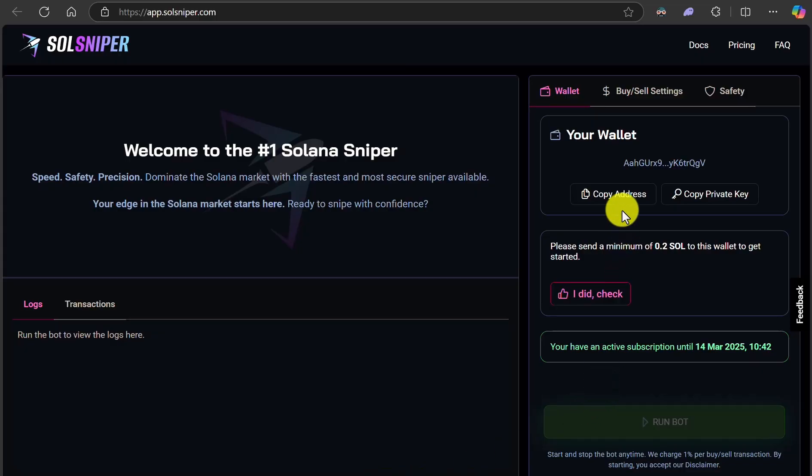Right here I'm on SolSniper. I'm right here at wallet. I already removed my SOL for this video and I'm going to put my SOL back, so you guys can see how to basically move funds throughout your wallet. First thing you want to do is click on copy address. You'll see the pop-up — it says wallet address has been copied.